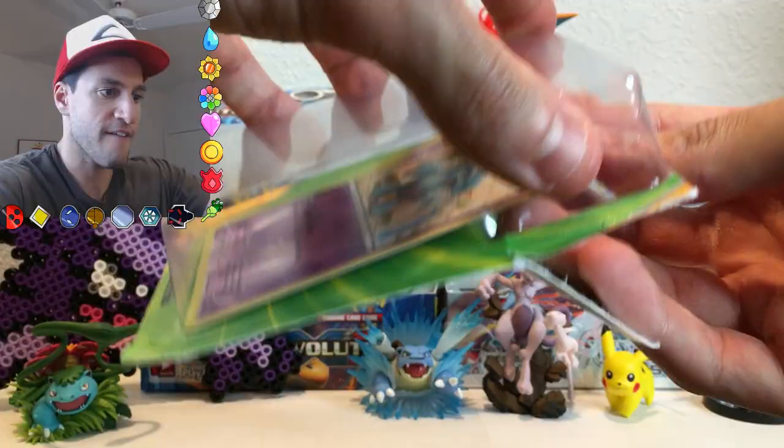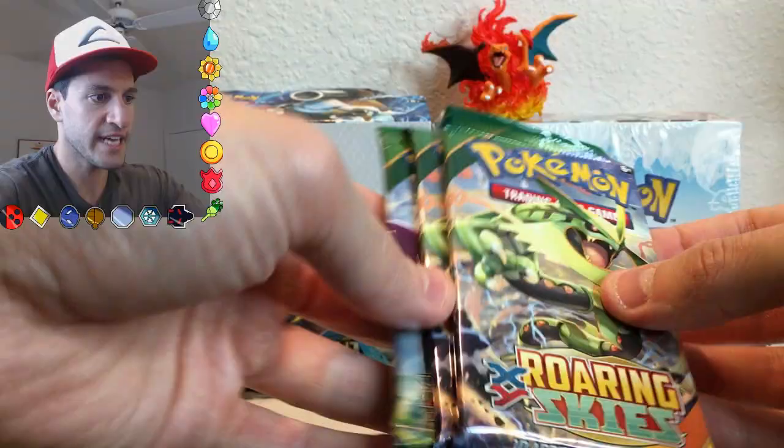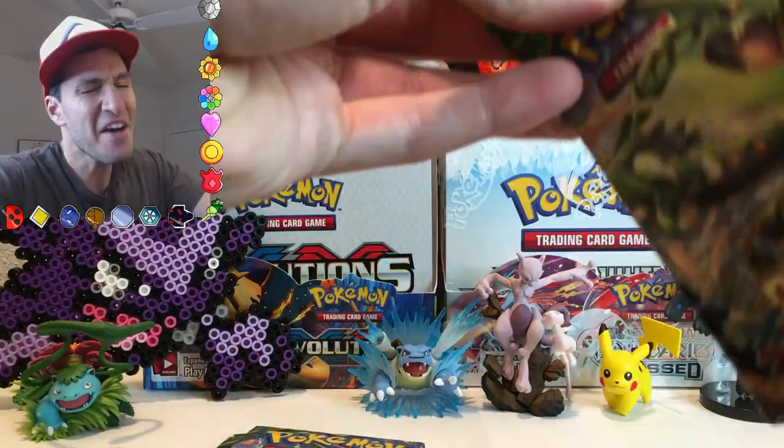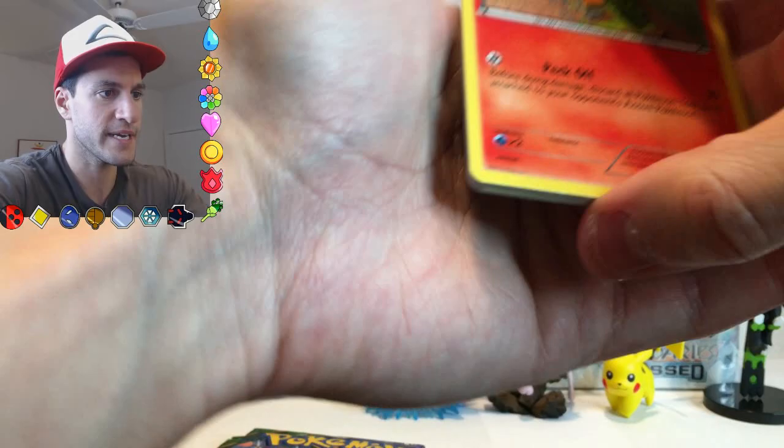Let me know in the comment section if you yourself have pulled something good — I'd like to know that. Here's the promo card that it comes with. Actually, this is not a promo card, this is a Golett — not in representation of Gillette the shaving company. But here are the lovely Roaring Skies packs. If you know me, I love Roaring Skies — it's so cool. If you like the codes, please follow me on my social media, links in the description below. Let us begin.